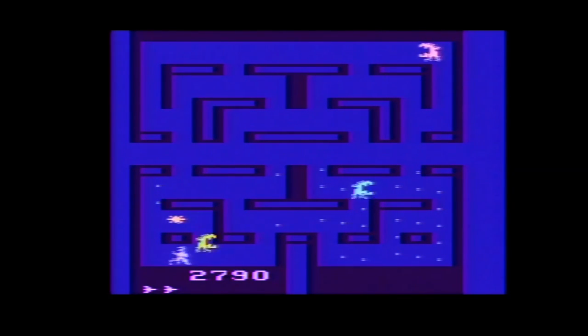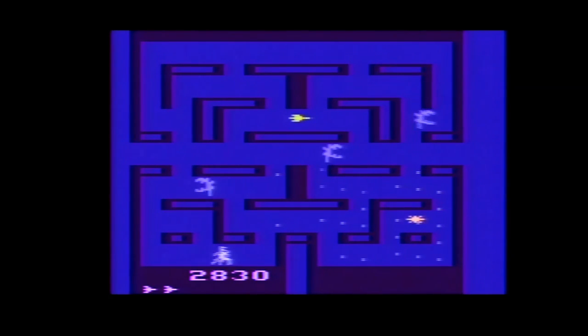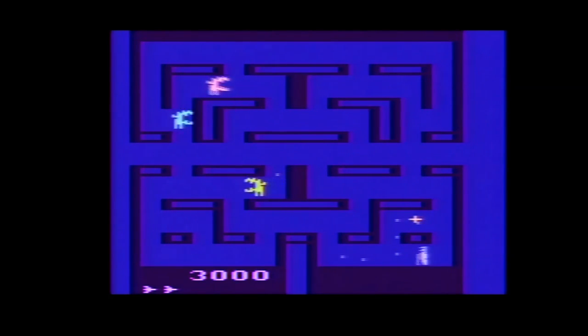Alien is a Pac-Man style game for one player only and has four modes of difficulty: normal, advanced, expert, and practice. You move your human — yes, the manual calls your character simply a human — around with the joystick, walking over dots that represent alien eggs. Good thing no one told them that smooshing them may release acid that could burn through your boots.